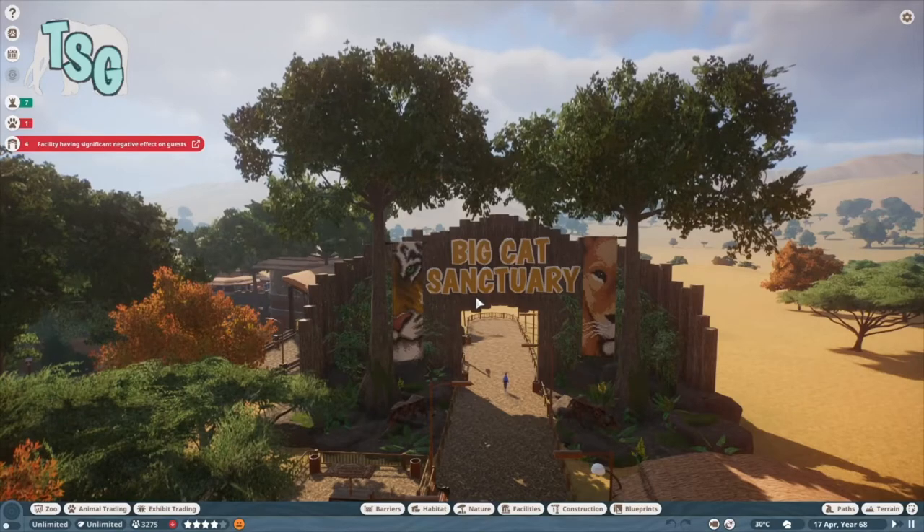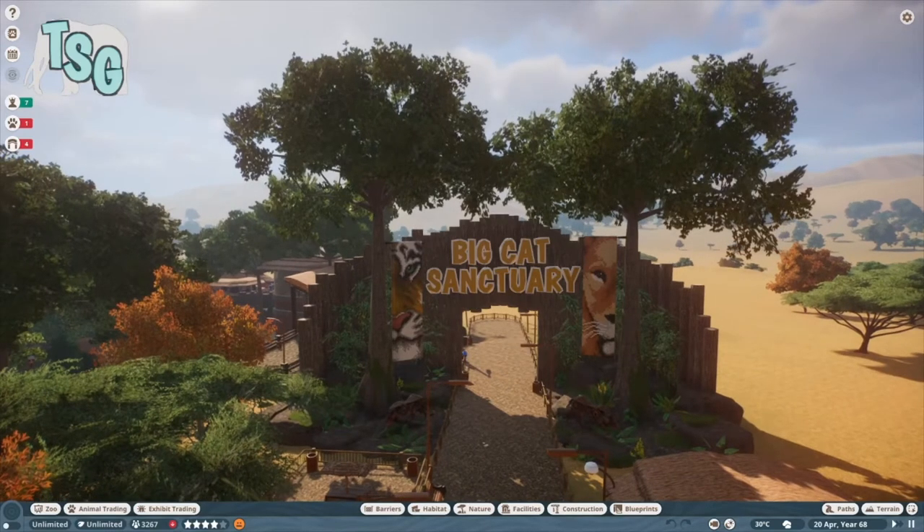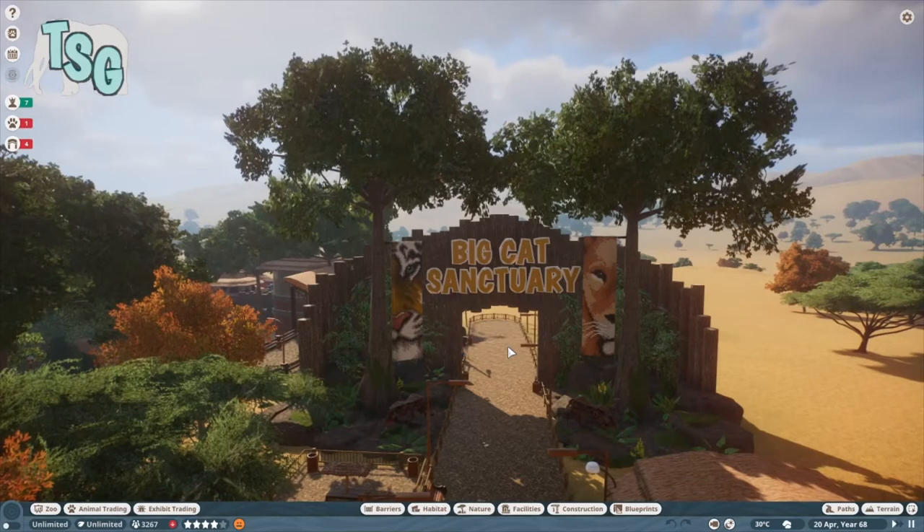Hey guys, it's Sleepy Girl here and welcome to another episode of the Calabacorn Zoo. This is episode 2 — the second round. The first round was finished, everybody built their stuff, and now we've moved on to round 2. I am the first person to have a turn in round 2, which is very exciting because it's been a while since we worked in this zoo.